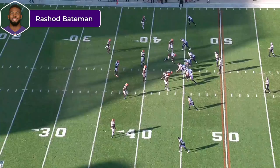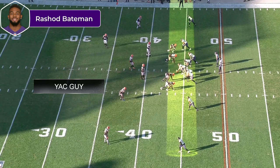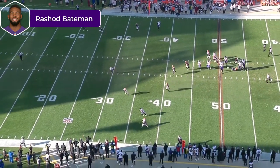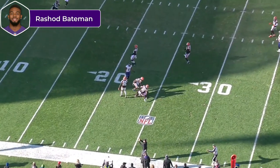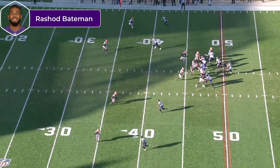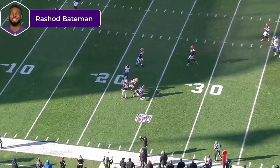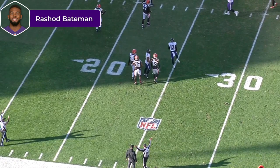Moving on to the second point: YAC guy. Simple throws, little hitches, little slants — and they turned into that. Took a simple hitch, made a guy miss, made a second guy miss. The third guy — the linebacker chasing it down — tackled him, but he made the initial corner miss and stuck it on the safety. If not for that linebacker chasing it back down, he's off to the races. You got a contested catch guy, you got a YAC guy.